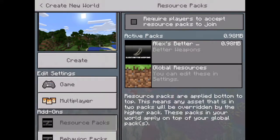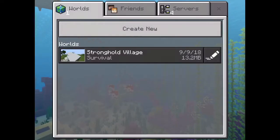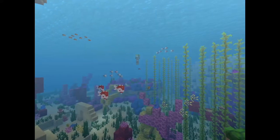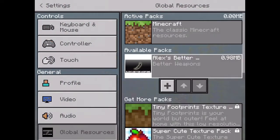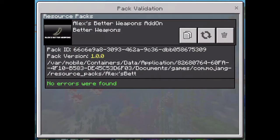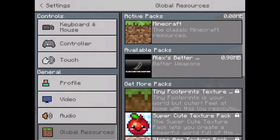Hi everybody, welcome back to a new Minecraft mod showcase. What I'm going to do is actually the nuclear bomb, so the nuclear bomb is actually like a really big explosion. You could like destroy the world with it if you absolutely want to.